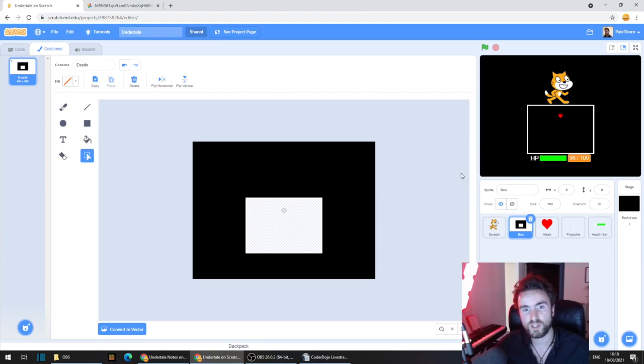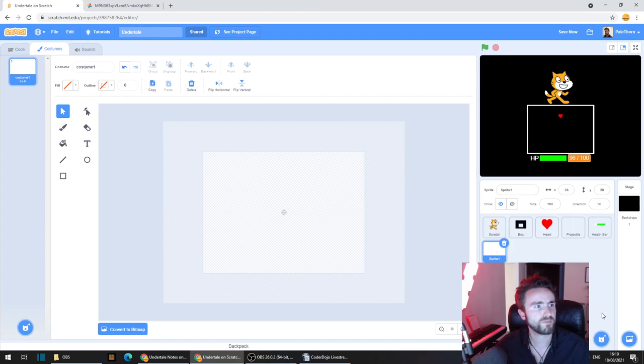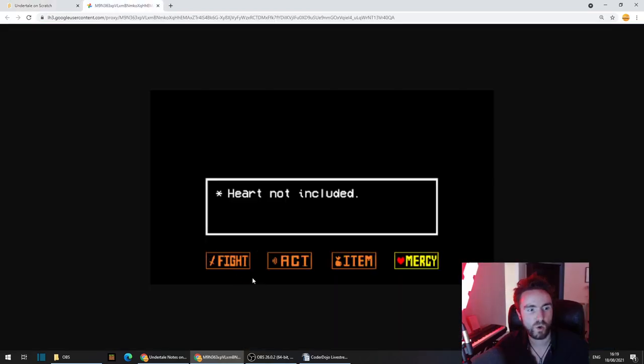Let's go to our Undertale Scratch project. One thing you might need to do is go to your box sprite, go to costumes, and you might need to move it up a little bit if you don't have enough space underneath your HP bar. If you think you need a bit of extra space, use the select tool, select everything, and move it directly up using the up arrow on your keyboard. We'll now make a start on creating our menu buttons — go to the bottom right corner, hover over 'choose a sprite', then move up to paint and click on that.